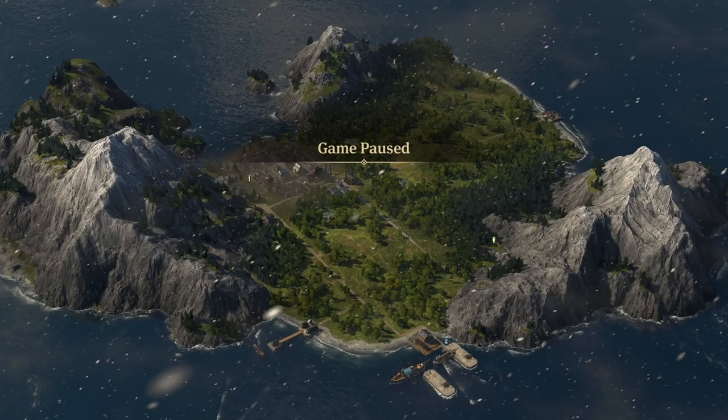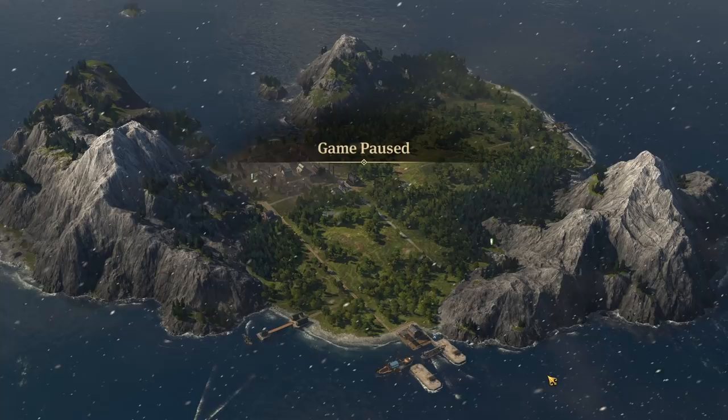Hello everybody, Darren here and welcome back to episode 21 in my Anno 1800 Let's Play. In the last episode, we set up our first commuter pier in order to establish an island dedicated entirely to production. With the basics now set up and oil coming in, we can finally start funneling in all the construction material we're going to need to set up all the exports back out and supply swords in the new world and any other islands that need stuff.